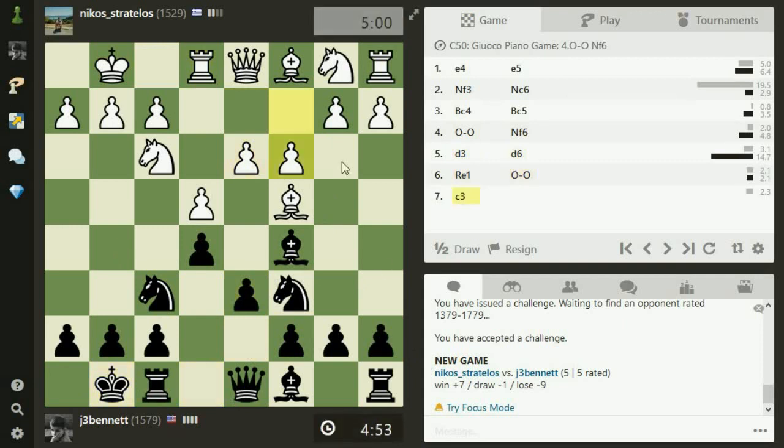So he can push in the center. I can counter on the flank here a little bit. I can play A6 or A5. A5 slows down his idea of playing B4, and also provides a square for the bishop to retreat to if it gets harassed. If he pushes D4 — which is kind of what he's building up to — what do I do?